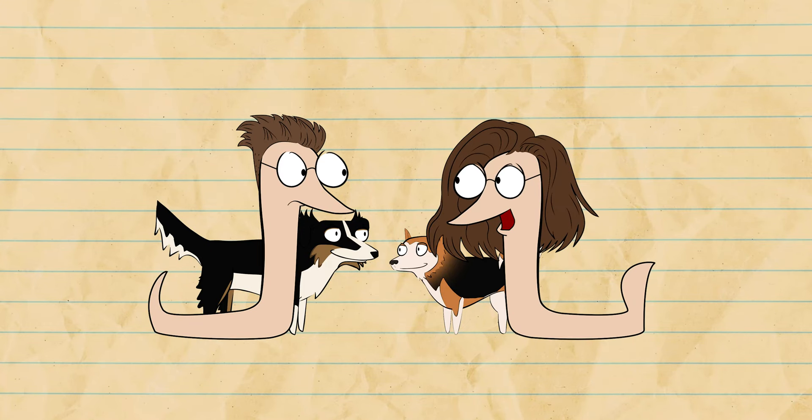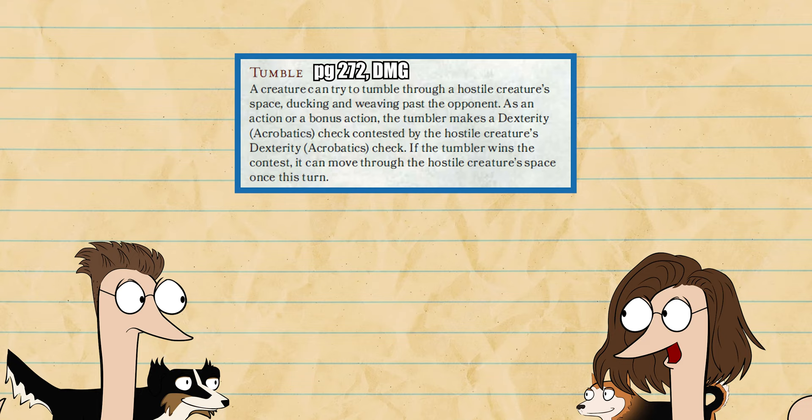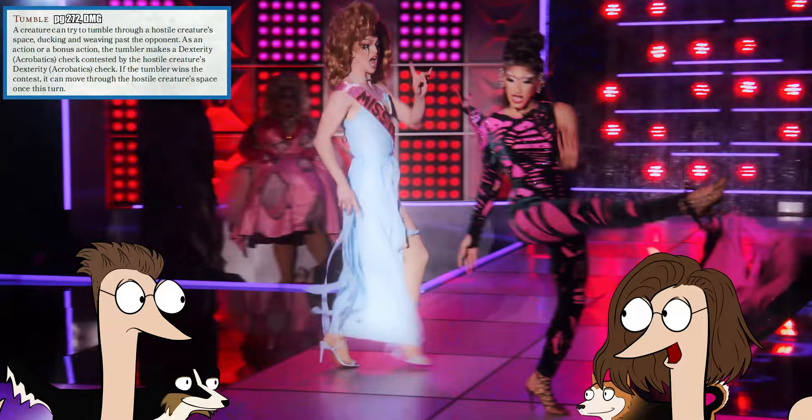Hey hun! I want to use Tumble next session! Did you just somersault in the frame? On page 272 of the DMG, it says that a creature can try to tumble through a hostile creature's space, ducking and weaving past the opponent.